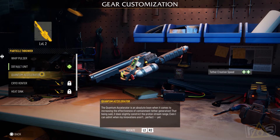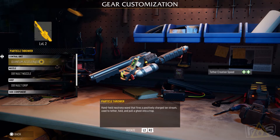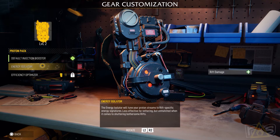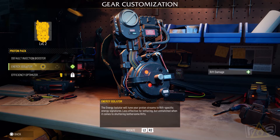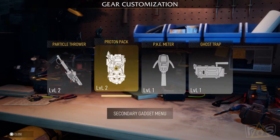Okay, the quantum accelerator - tether creation speed, but it slightly constricts the proton stream range. So it makes it slightly smaller range but tethers faster? Yeah, go for it. And the energy isolator will tune your proton streams to rift-specific energy - less effective for tethering but unmatched when it comes to shuttering bothersome rifts. There's a gigantic part on the top left - see the visual difference? Yeah, go for it.